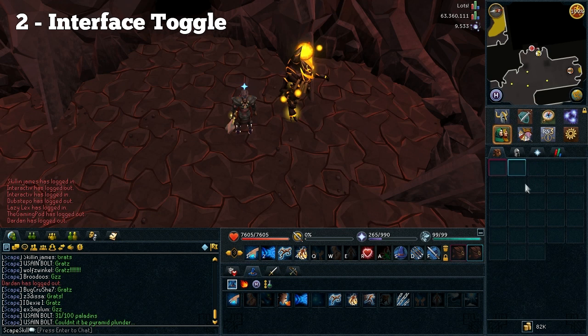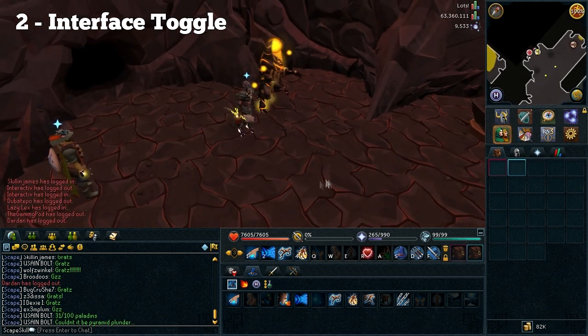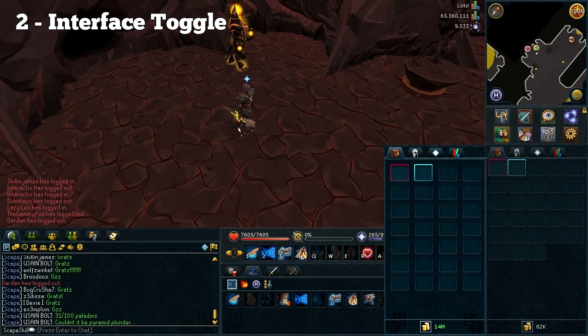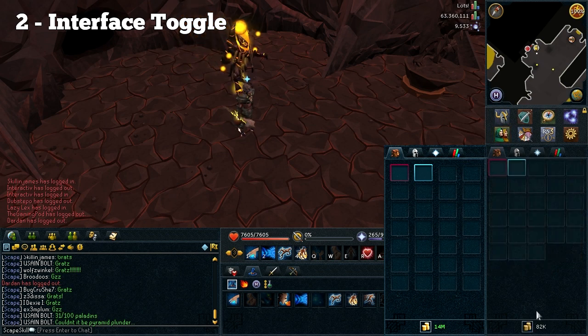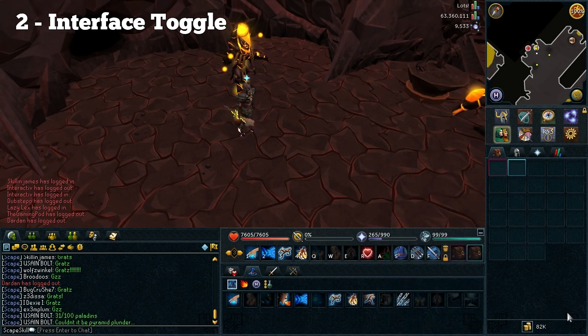Jagex recently did an update to the interfaces so that it saves a bit more space and is more compact. But there are a few people including myself that actually preferred the way it was. This is my setup at the moment and the one I had before was fine. Since this update it's kind of ruined it because as you can see I've got all of this space down here which is completely useless, and it's not just for the Invent tab — it's pretty much for the prayers as well. Everything is really small now and there should be a toggle option for us to choose the size.